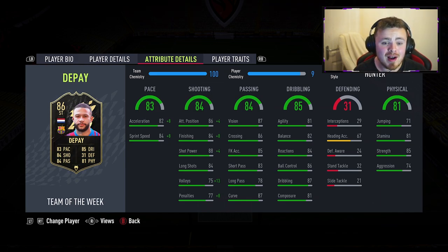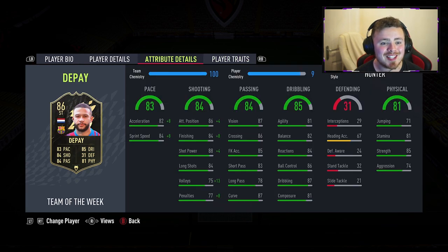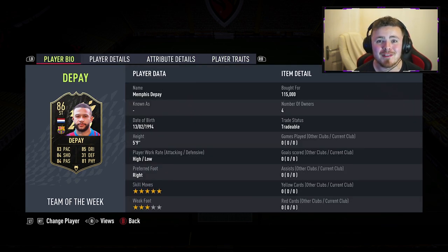The attributes - he has really well-rounded stats. Pretty much every single stat, minus defending, is in that low to high 80 bracket. We've given him a Hunter to really boost the pace - up to 90 acceleration and 92 sprint speed, plus a nice shooting boost. Passing is fantastic, the link-up play, even free kicks - no issues there. Dribbling: agility and balance 81-82, reactions 84. He also has decent physical stats. Traits include Flair, Outside the Foot Shot and a couple of CPU AI traits. The card looks really solid - I've got high hopes.